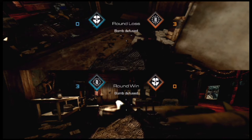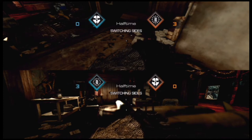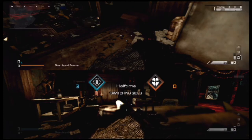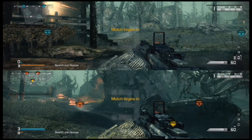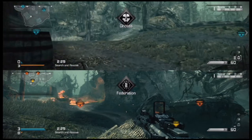That's what Infinity Ward kind of messed up with Ninja Diffusing and made it harder for people. Because in Black Ops 2, you could just spin in circles and your defuse is silent. Now you have to get lucky and make sure they don't have Amplify on.